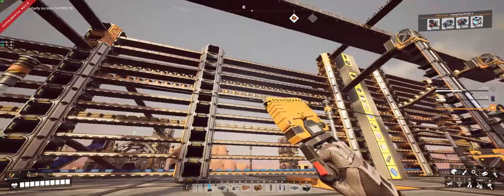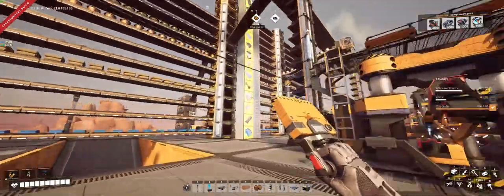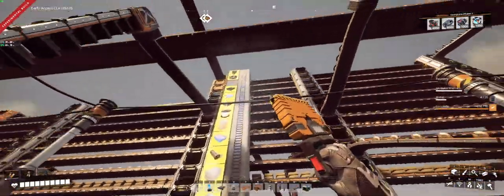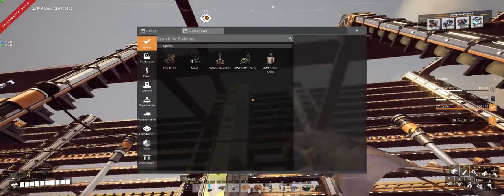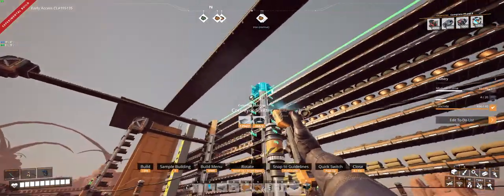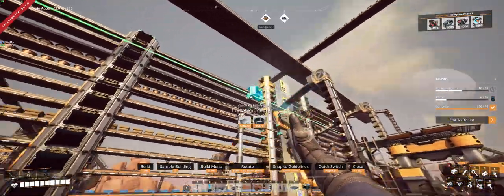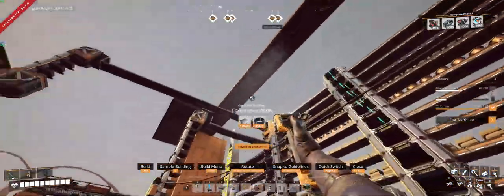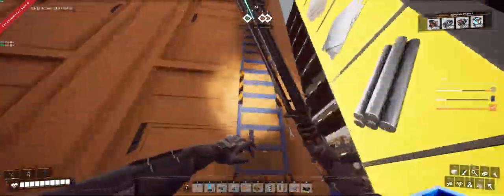I don't really know how practical it is to keep going with this — it's already getting pretty darn high. Curiously, the build gun still reaches. I can still put stuff up there, even from here. I'm amazed that the build gun has that much range. It is getting a little awkward working from down here, which is one of the reasons I put this catwalk in up top, so when I start adding more belts it gets a little easier to manage.